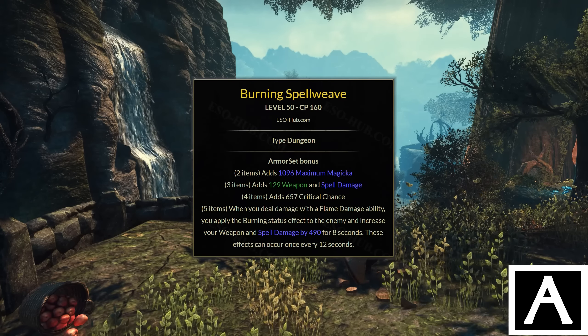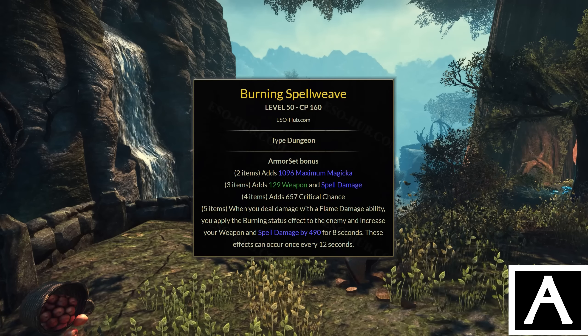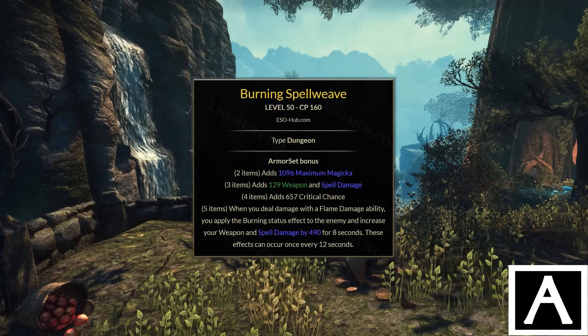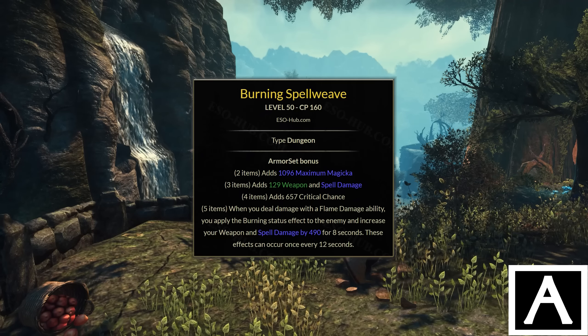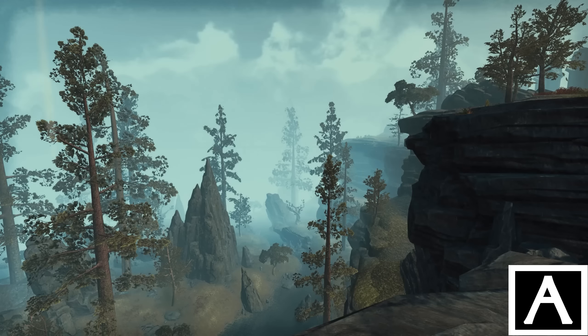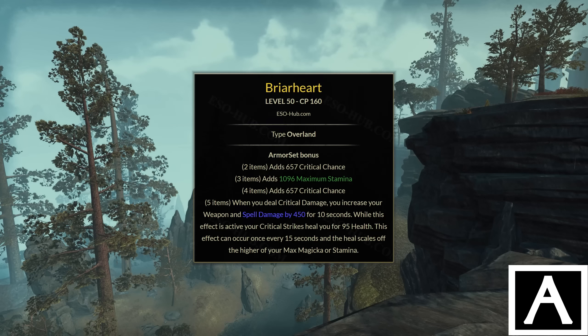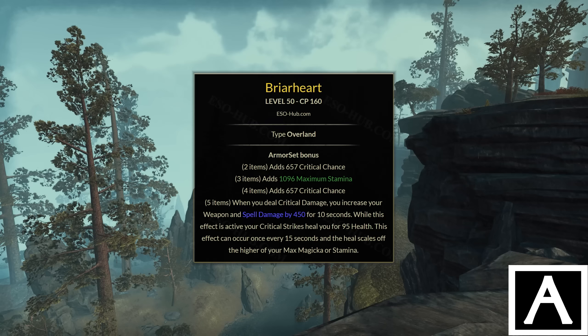Next up we have three similar sets: Burning Spellweave, Briarheart, and Armor of Truth — medium, light, and heavy armor A-tier spell and weapon damage proc sets, most often used for front barring. Burning Spellweave is a good option for setups with flame damage, especially for Dragonknights where it can even be back-barred since all their damage is flame-based. The uptime is pretty good — as soon as you swap to the front bar the set procs, giving you 8 seconds to burst with it. The 12-second cooldown after isn't much of a bother since most burst windows don't last longer than 8 seconds anyway.